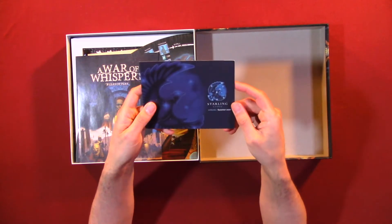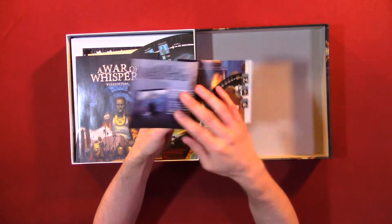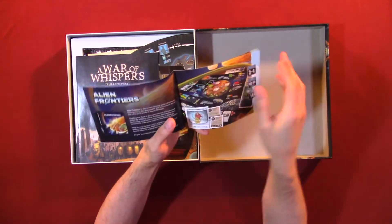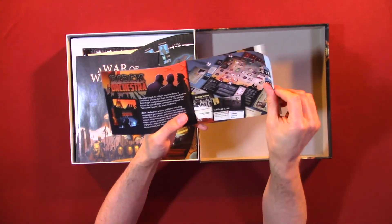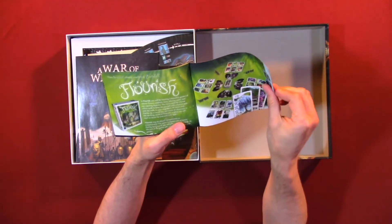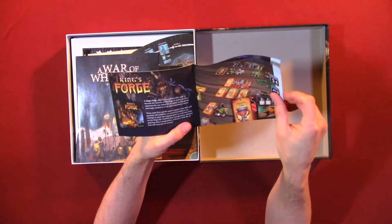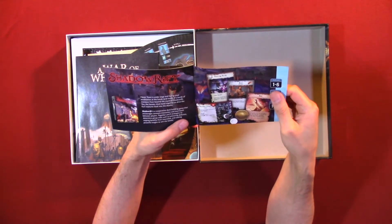We have a little pamphlet featuring: War of Whispers, Alien Frontiers, Black Orchestra — that's supposed to be an amazing game — Everdell, Flourish, King's Forge — that looks like an interesting game — and Shallow Rift.